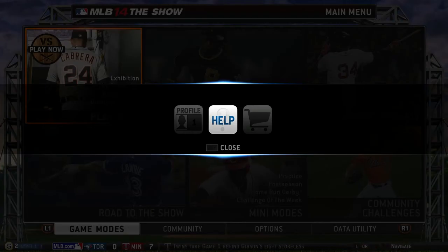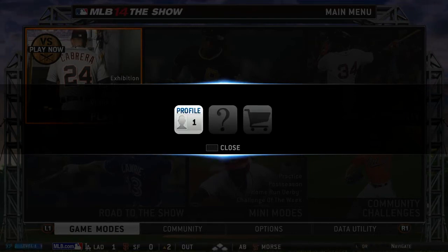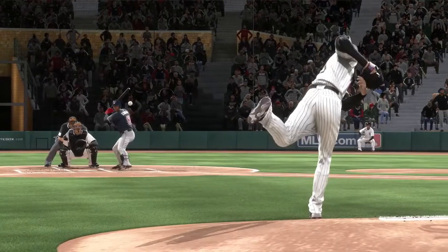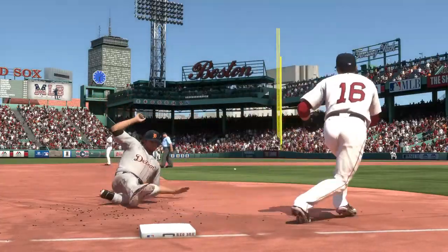The touchpad brings up the quick menu. It includes a dynamic help menu, link to the show shop, an inbox for your messages you receive in Season Modes, and your Universal Profile information. Stay tuned next week for a look at more new features coming to MLB 14: The Show, only on PlayStation.